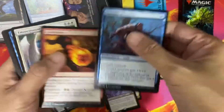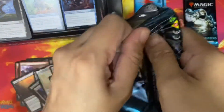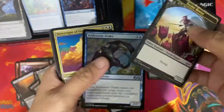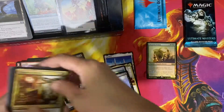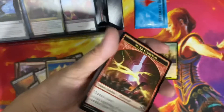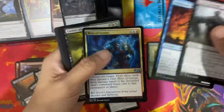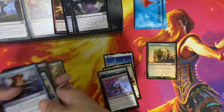Three packs left. Bitterblossom — another great mythic. Okay, we have Sovereigns of Lost Alara. I hope we get one more foil rare or better — get a foil mythic, that would be amazing. It's not rare, and we got Disrupting Shoal — and that's it. But wait, there's more.